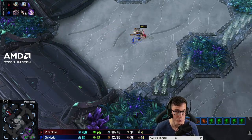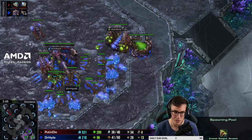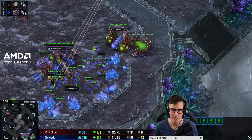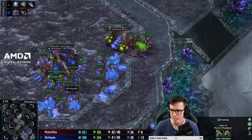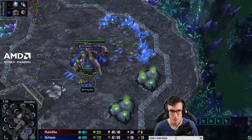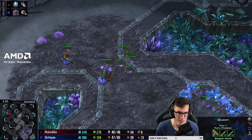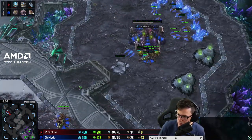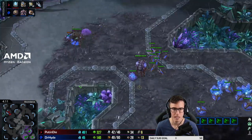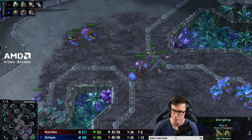Just keep getting upgrades - I go mostly attack upgrades because I'm trying to kill their units as quickly as possible, though armor is very good on corruptors versus basically everything Protoss has, especially phoenix and carriers. The important thing is you need five bases and ten gases ASAP once you realize it's sky toss. Get your spire as quickly as you can - you'll probably end up with six or seven queens if they're harassing with oracles or void rays early.